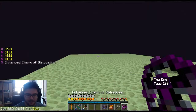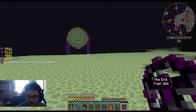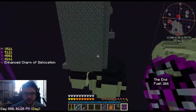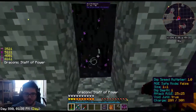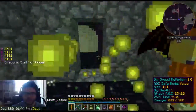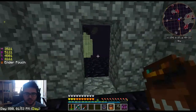If you haven't seen my End lately, a bunch of stuff has changed. I've expanded out this platform tower thing, added some more Cursed Earth, and I have a bunch more endermen here. So when I'm going soul farming, I can just one-click kill them all. I get tons of enderpearls that way and some Mana and some other goodies.